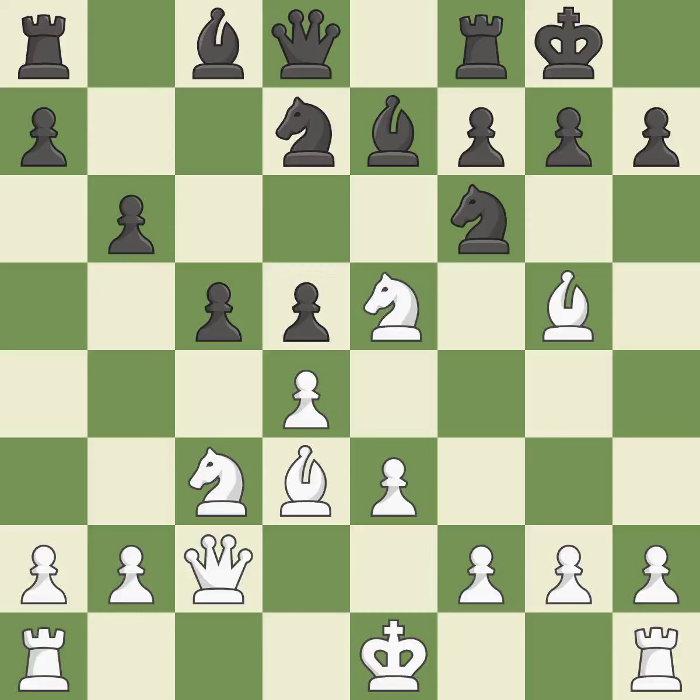This squanders a chance to advance a rook from its starting square — it is incorrect. Only one move worked there, and this wasn't it. This overlooks an opportunity to develop a bishop by placing it on the long diagonal. This permits the opponent to kick a knight — it is a mistake.